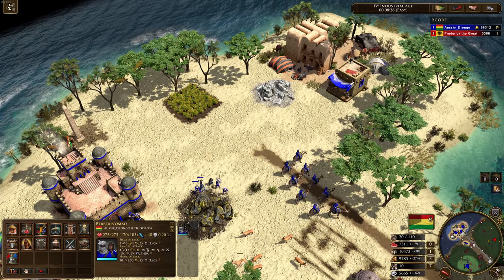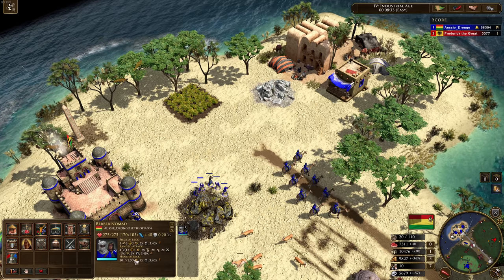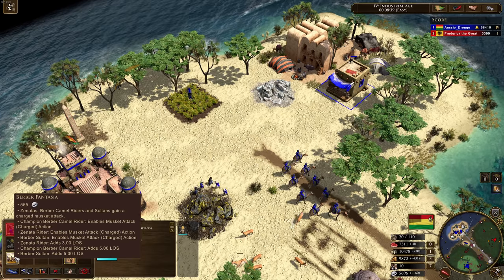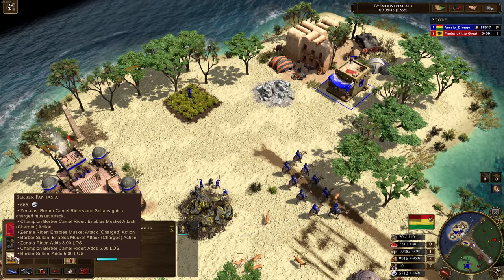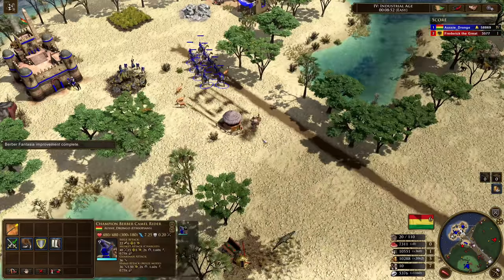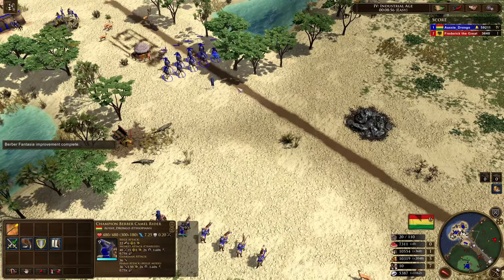A Sars comes in to raid — look at the health pool on these guys — 50 damage a hit on enemy Sars. That is ridiculous, that is insane. And then we've got Berber Fantasia. So Zenatas, Berber Camel Riders, and Sultans gain a charged attack. They get the charged attack — that's why they're light range cavalry! Oh my God, these are so sick.